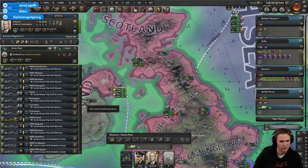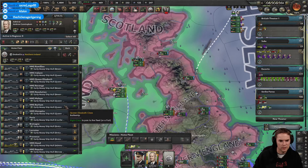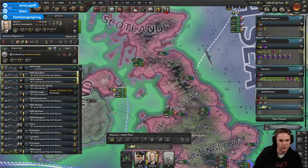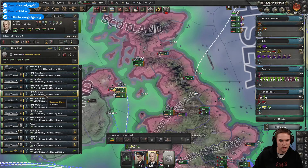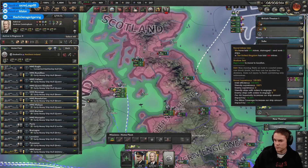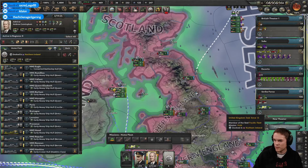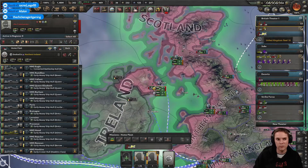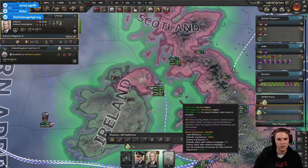Or battle cruisers. I'm not sending the Hood — sending the Hood is a bad idea. We'll just go with big battleships, I think. I've obviously never trained these guys. Let's try and go with three. These will do. You can go back to be in the home fleet. Does that work? That's worked.